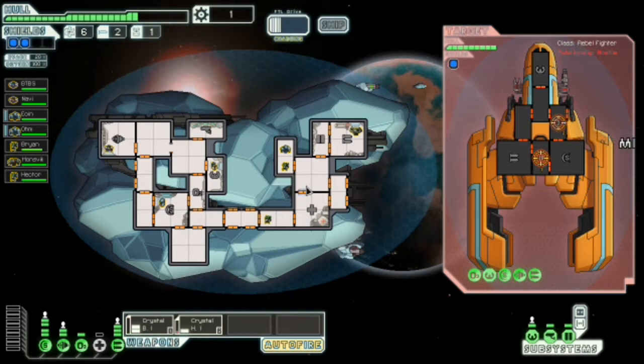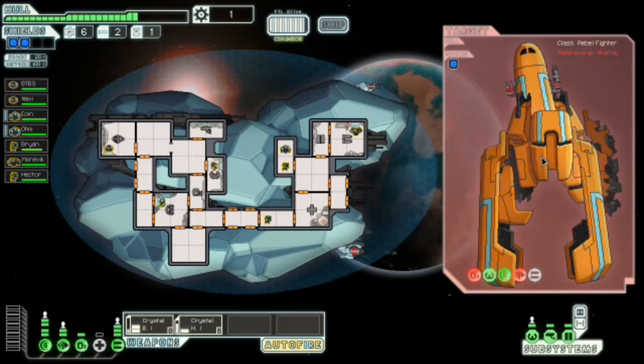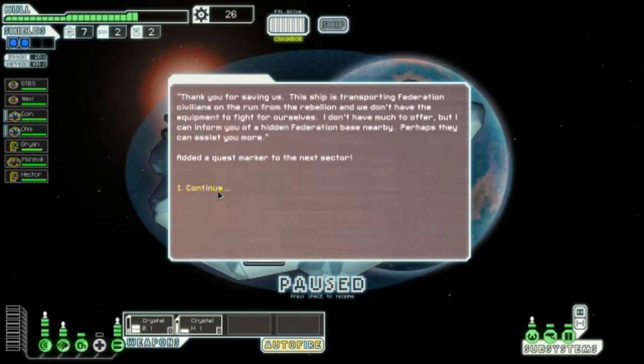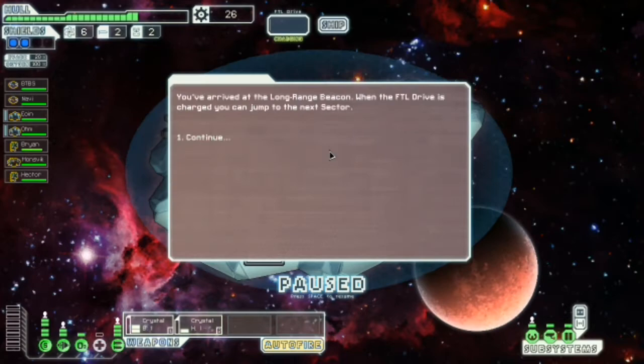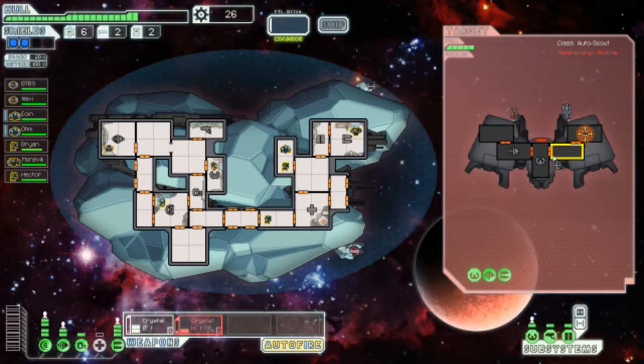We've got a teleporting crew here and then we have a backup teleporting crew of the exact same species variation, which is very good. Basically if we lose these two — which I almost guarantee we will — we don't have to worry. Hit a federation base, lovely. The exit will be under rebel control in two jumps, so I'll go there now.